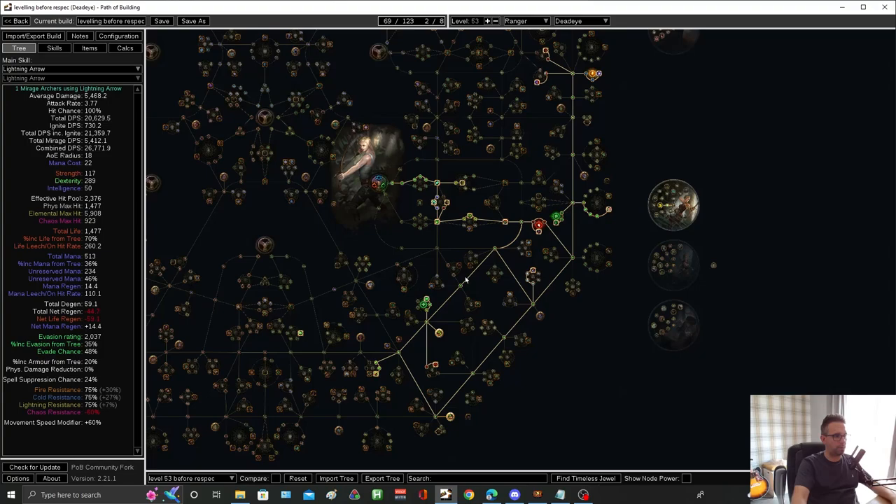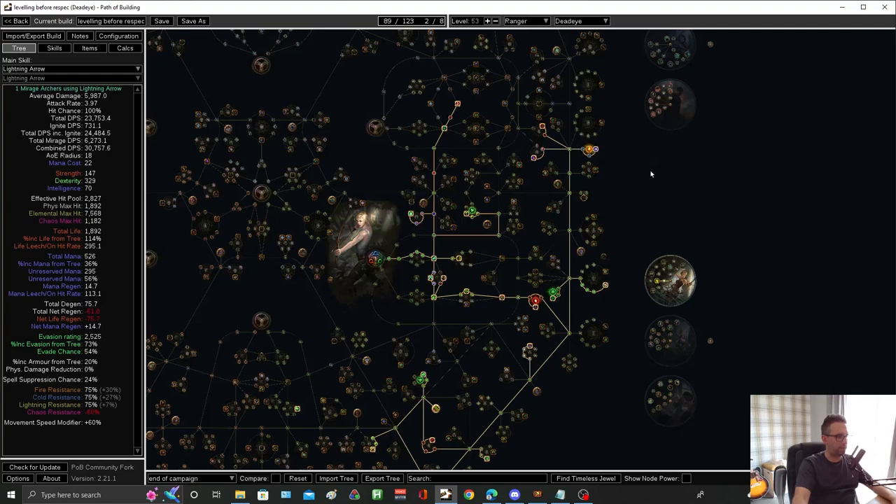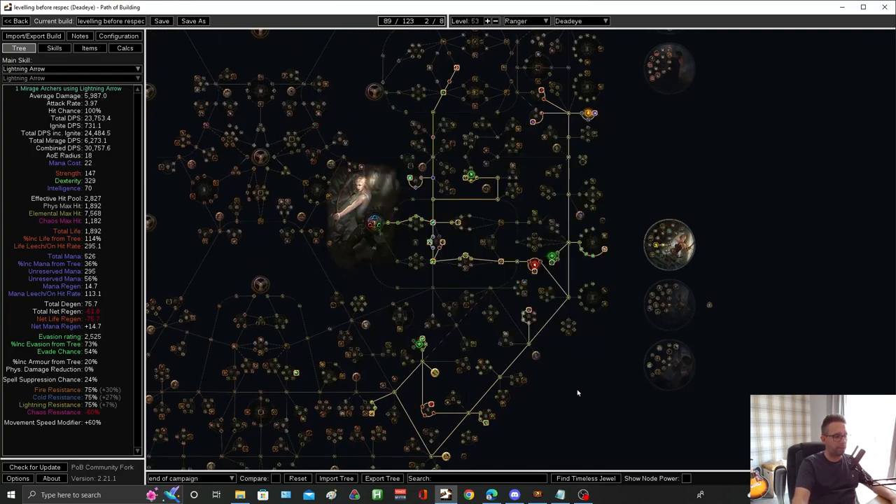And then all we're going to do is respec these points once we've joined up at the bottom. Then you're going to go get some life, some projectile speed, and then generally follow this tree. This is the tree I went for. There'll be another PoB in the video which is the PoB for my character at the moment, which is level 76. But if you follow this, you absolutely zoom through the campaign.